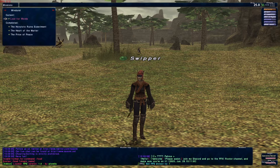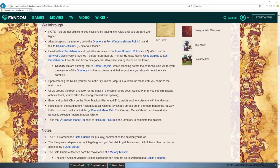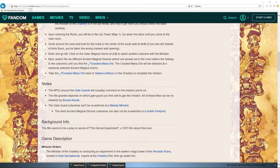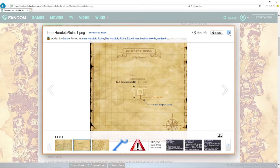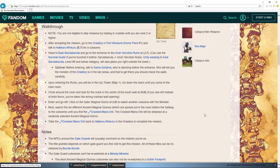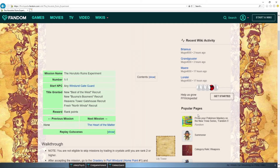Remember, this game doesn't really hold your hand. Sometimes when a mission has multiple parts, it doesn't always update and tell you to go to a specific location. So you need to pay attention to the dialogue. But if you're ever lost and don't know what to do next, there's a great site called Fandom. If you type in Final Fantasy XI Fandom and the quest name, they'll tell you exactly what you need to do and where to go, and they even give you a map showing the location. This community on Nasomi is great and a lot of people are here to help out.